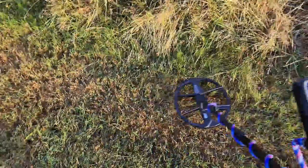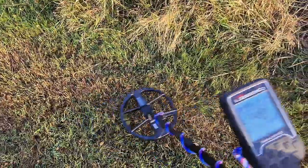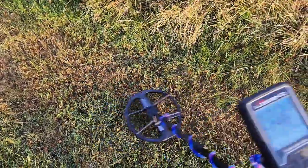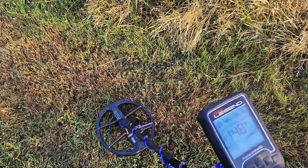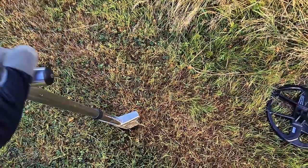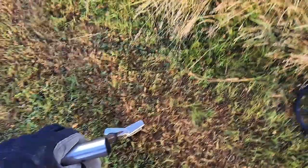Okay, next one. Solid sound — 48, which is 2p territory. I'm pretty much expecting a 2p coin, all the way to the right of the ferro check, four bars down. As it's always to the right of the ferro check, I'm sort of expecting it to be an older one without the iron core in it. Let's give that a little dig and see what we've got. God, this ground is tough.